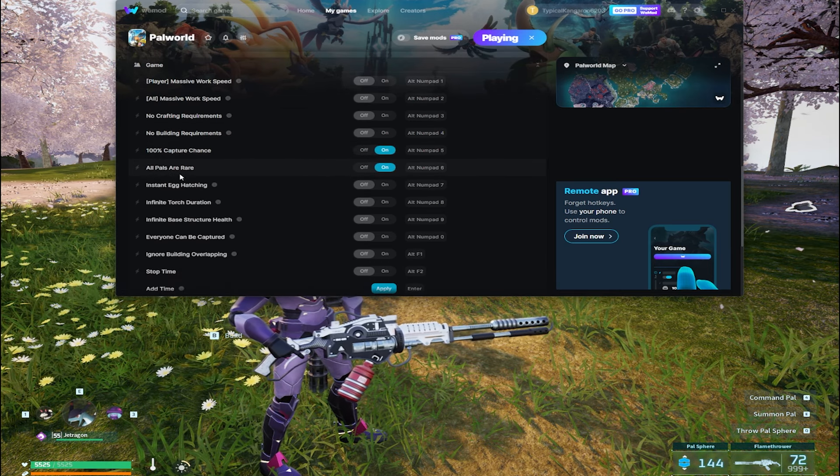The mod menu does say you get stuck inside the tower boss if you do that, so you either have to wait until the time is up or you can kill yourself. We have unlimited HP and everything anyways, but those are definitely the coolest mods on this menu.